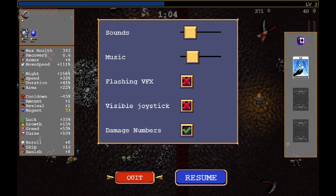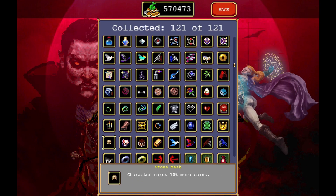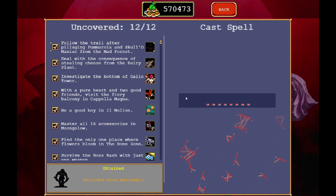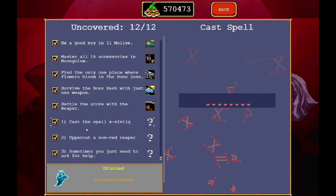That's the Forbidden Scrolls of Morbane — that's a new item. That unlocks the secrets menu. When you go to this, if you haven't unlocked all the secret characters yet, it will show you how to do it. It says cast the spell — you click over there, type x-dash-x-1-b-i-i-q and that will unlock X-Dash if you haven't done him before.